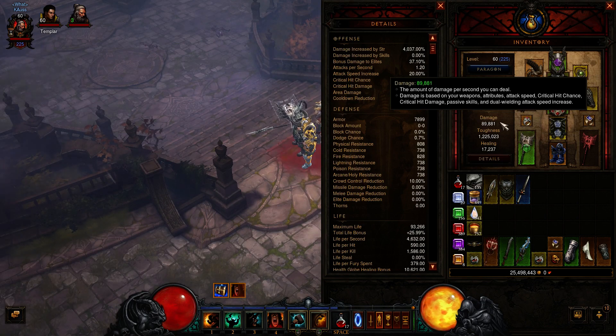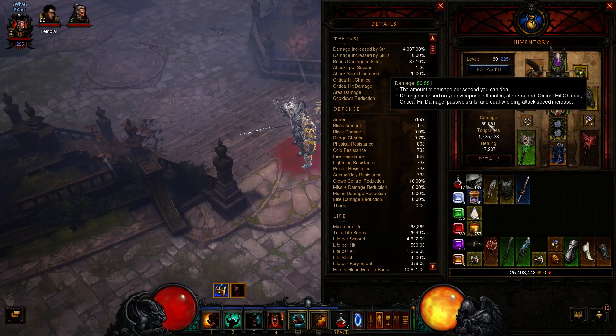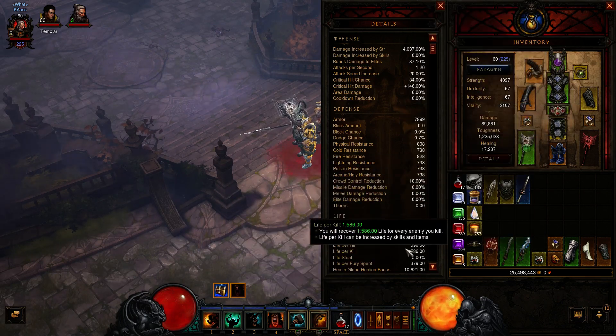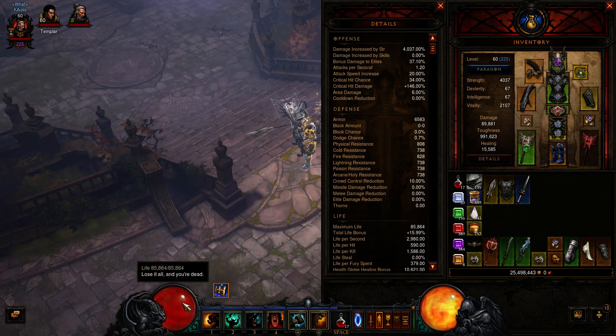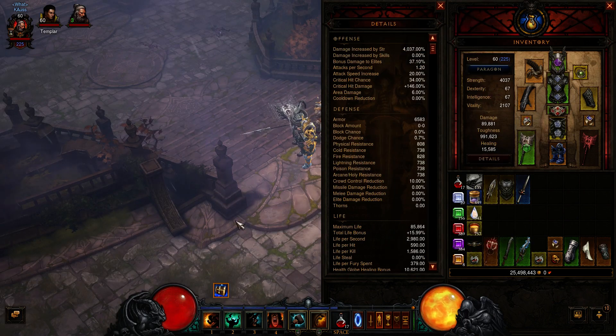My 89,000 DPS is doing T6. DPS is a useless number — if you know how to build your character and know the gear you need, you don't care about that number. Toughness at a million is more than enough to do T6 with a Barb. It's all about mitigation, and you can get more mitigation from skills than from gear. I focus on regen a lot — regen gives you ability to heal while positioning or kiting. Since you're using a two-hander, your attack speed is low, so relying on regen and high mitigation works out better.